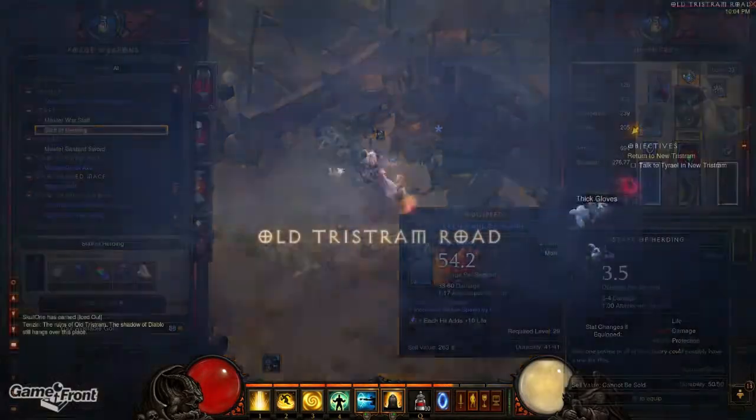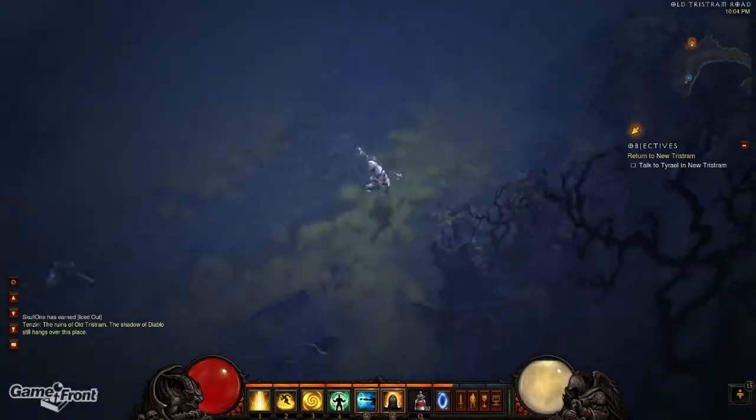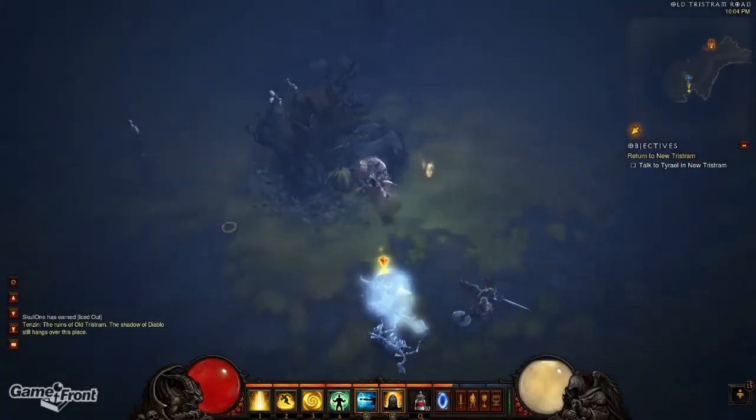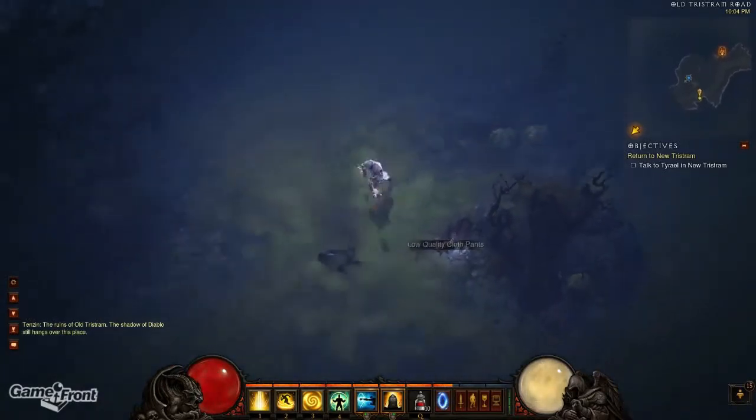With the staff in hand, head to Act 1 and wander around Old Tristram Road until you spot the ghost of the Cow King emerge from a skeleton next to a cliff. Talk to the Cow King for some fun dialogue, and you'll be all set for your journey to the land of whimsical fantasy.